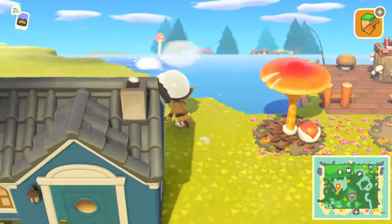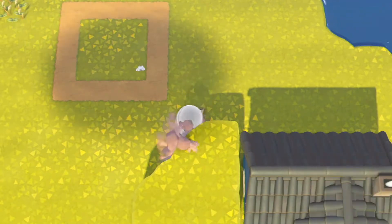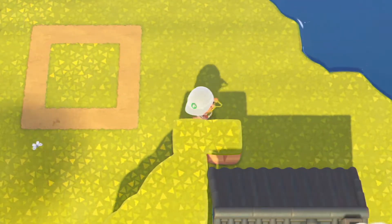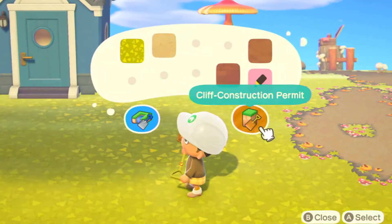Some of the houses are going to be wrapped around with cliffs, some are going to be on the cliffs, and there's going to be a little incline - it's going to be really cute. It's definitely a great way to organize your villagers if you don't know how to decorate their houses individually.